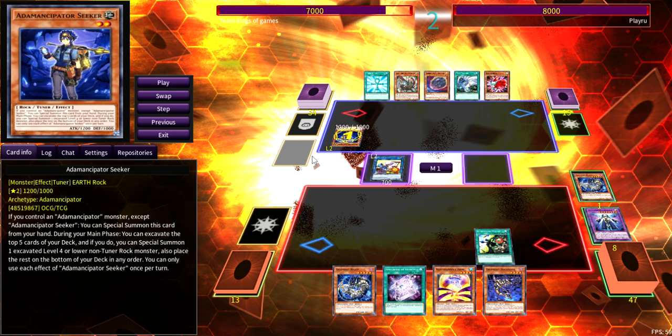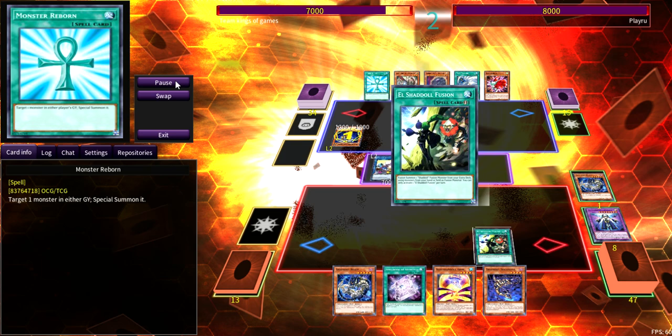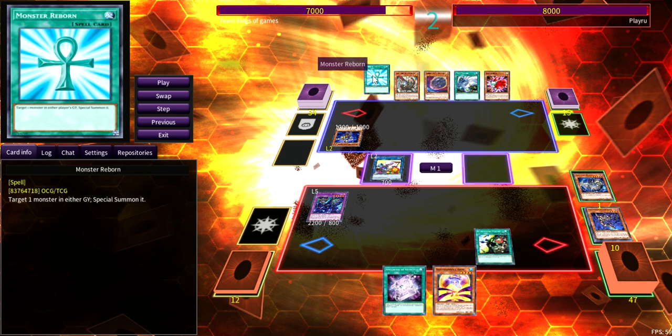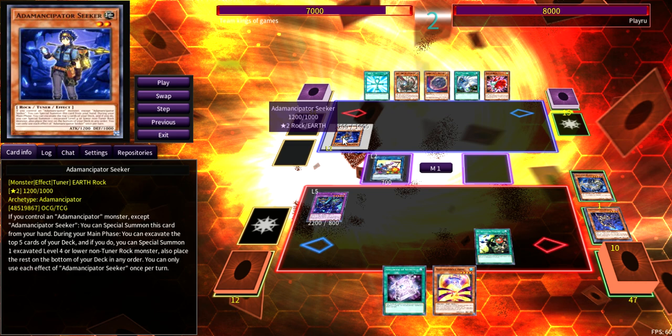He doesn't have a way to stop Winda in his hand, and once Winda hits the field that Nibiru can potentially be dead. The moment he activates Seeker's effect, I immediately chain El Shadoll Fusion, because that puts him in a pinch — now he either resolves Seeker and special summons or just looks at the cards and puts them on the bottom without special summoning. I use Beast and Squamata, which will set me up for next turn.